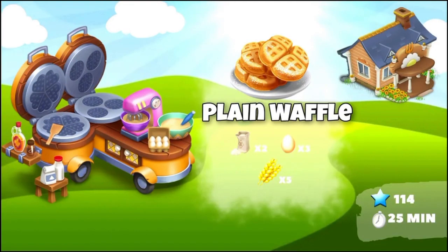Now let's talk about the products this machine will be making. The very first product is the plain waffle — it looks delicious. You're going to need two white sugars, three eggs, and five wheat in order to make it. That's a lot of consumption of wheat and white sugar. It's going to unlock at level 114, take 25 minutes, and this product will be requested in your town in the Bed and Breakfast building.